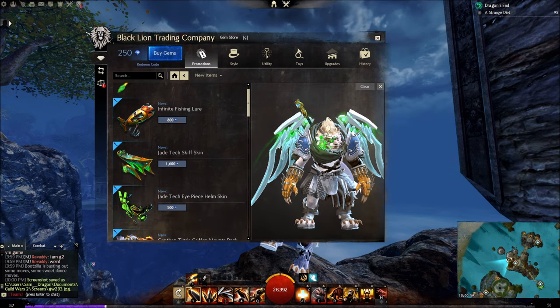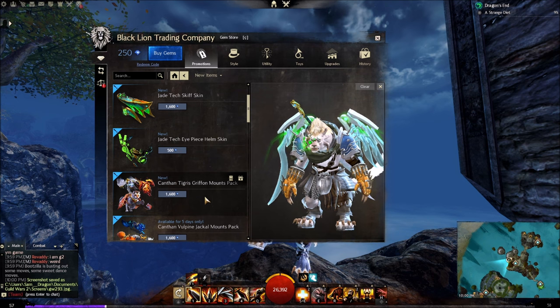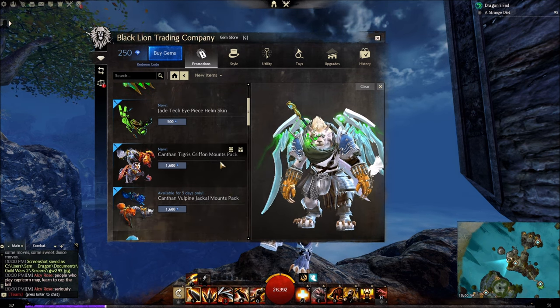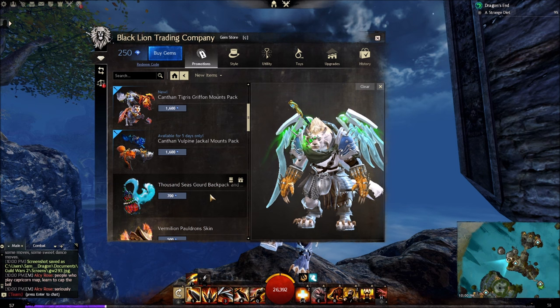JTech Eyepiece — that's kind of an engineered, sci-fi thing. That's kind of cool. What else do they have? Canthan Tigress Griffon — I don't have a griffon so it's irrelevant. Jackal — yeah, perhaps, I don't really use my jackal a lot.